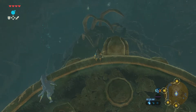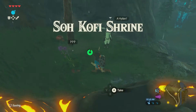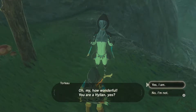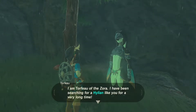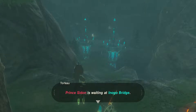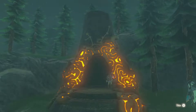It looks like we're in the watery area, so we're gonna go meet the Zora. Let's go to the shrine over here. A Hylian! Oh my, how wonderful — you are a Hylian, yes? Yes. Must be my lucky day. I am Torfio of the Zora. I have been searching for a Hylian like you for a very long time. My home, Zora's Domain, is in terrible danger. That's why Prince Sidon sent me in search of a strong Hylian warrior. Prince Sidon is waiting at Enogo Bridge — would you please talk to the prince and perhaps save us all?